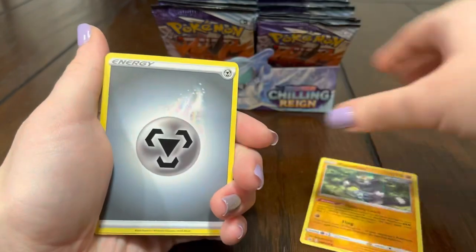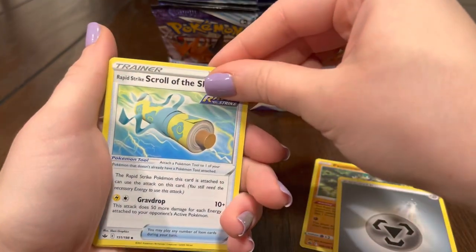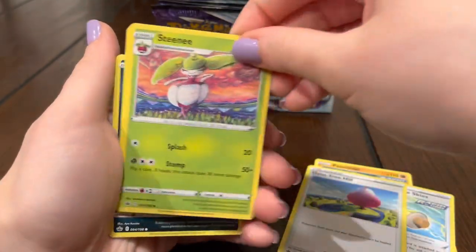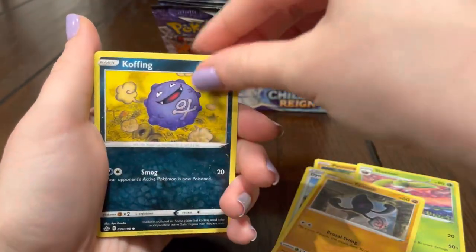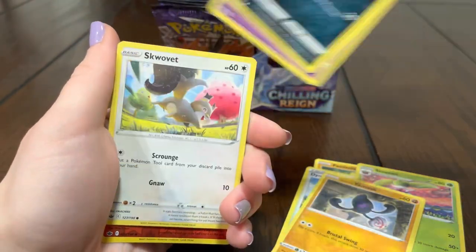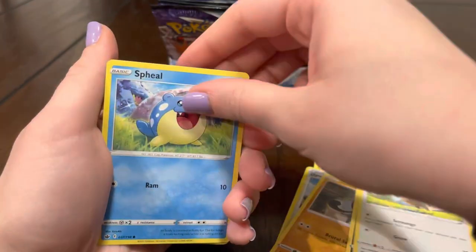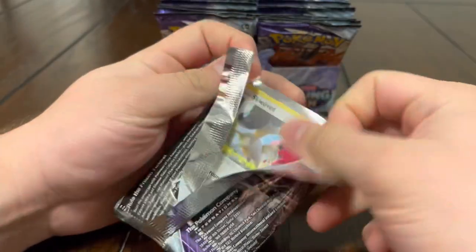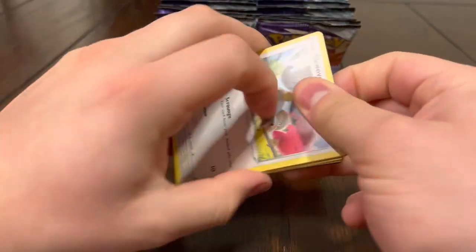Alright, get us some fuego please! Steelix, Yamask, Koffing, Skwovet, Ducks, Spheal, Larvesta. Alright, next pack — damn, these things open up so easy, it's crazy.